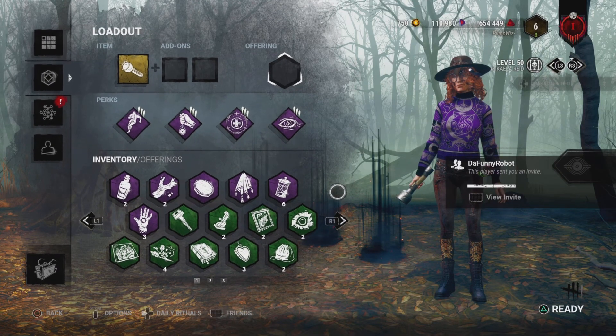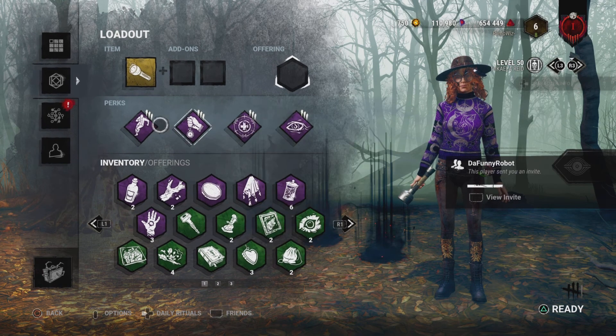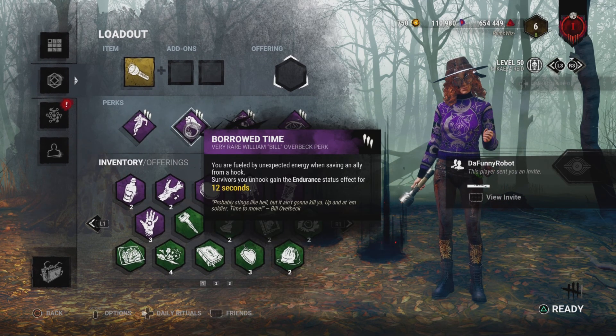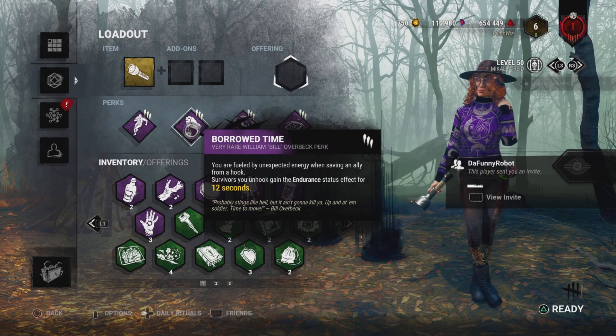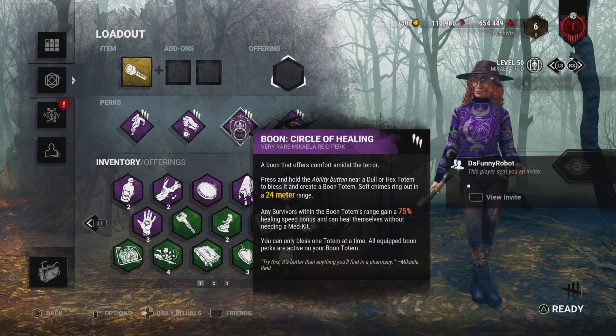What's up YouTube, today we're coming at y'all with the best solo queue build. As y'all may know from the title already, we got Dead Hard to extend chases as much as possible, we got BT to make sure our teammates are getting saved off the hook safely, we got Circle Healing to be able to heal up without a teammate.